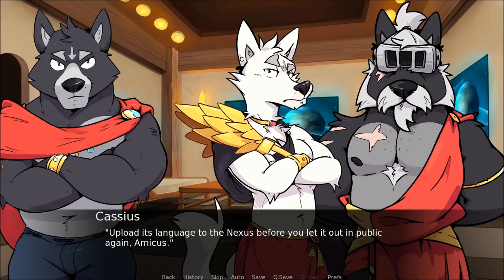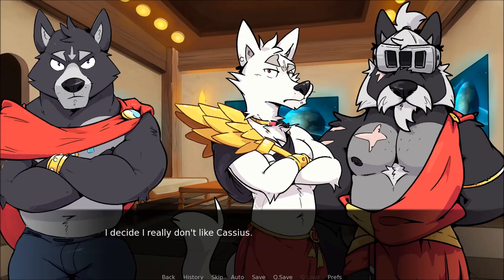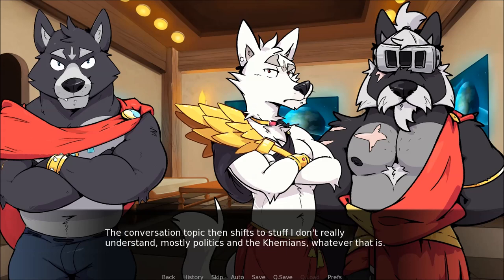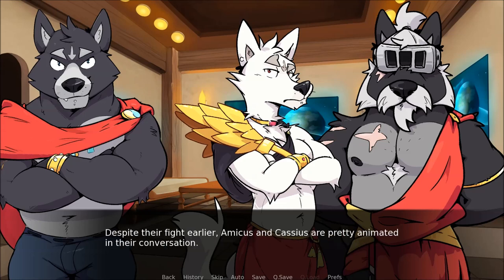I don't know if he's calling the headache barbaric or me — probably me. Upload its language to the Nexus before you let it out in public again, Amicus. I decide I really don't like Cassius — he's talking about me like I'm just a piece of property. Then I feel Amicus's paw on my shoulder for a moment, giving a soft squeeze before pulling back again. The conversation topic then shifts to stuff I don't really understand, mostly politics and Achaemians, whatever that is. Despite their fight earlier, Amicus and Cassius are pretty animated in the conversation.